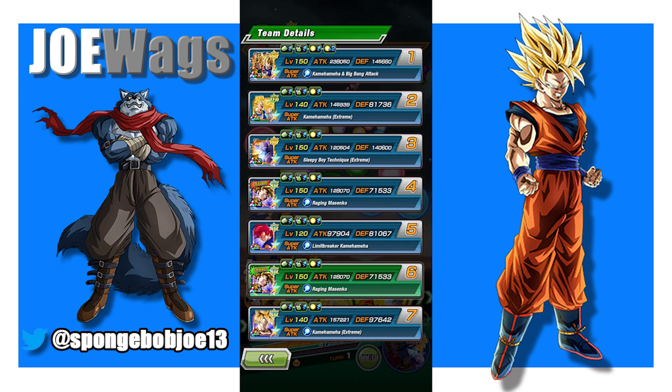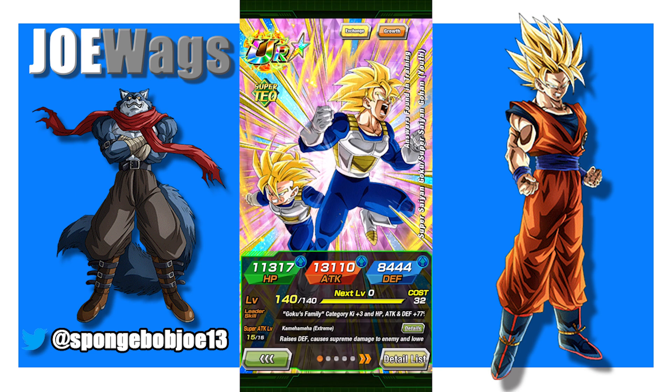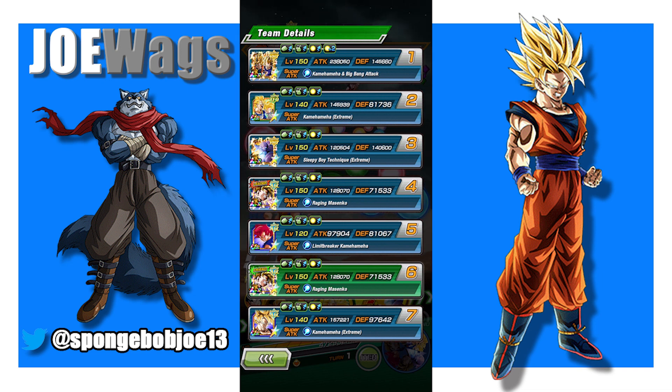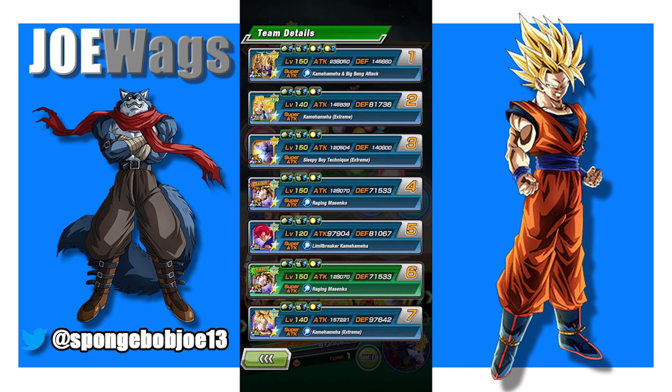So you can see the potential with more links active. We're going to run Roshi as a really nice support, another unit as support, and then the Gohans are going to be floating around. I'll probably do a rotation with Gohan - I might just put both Gohans on rotation so that eventually the God Goku linking partner will pop up on the turn I need him. That's basically the team build.